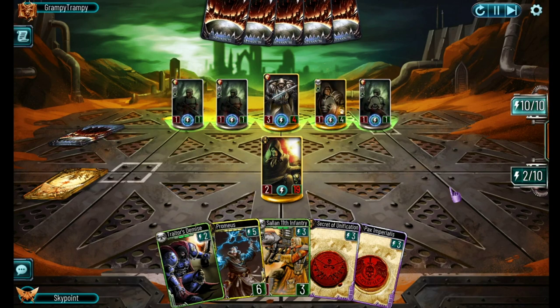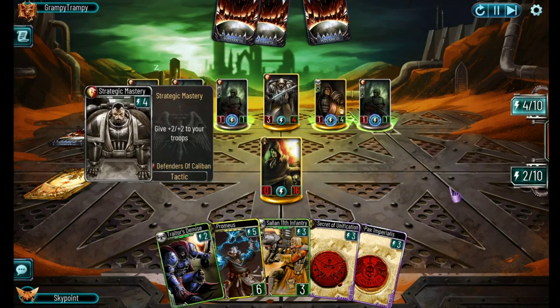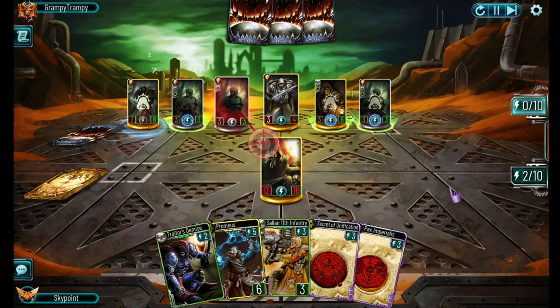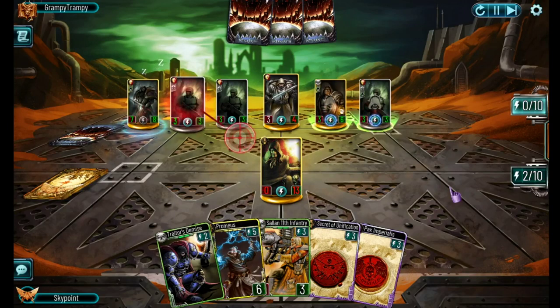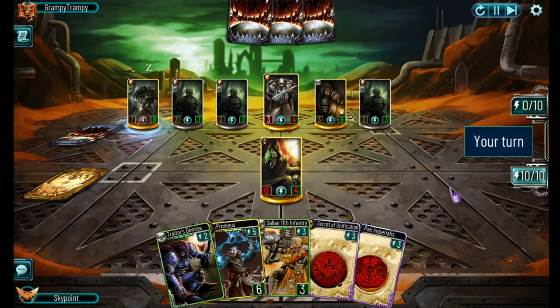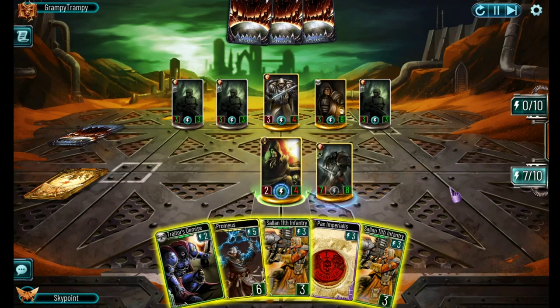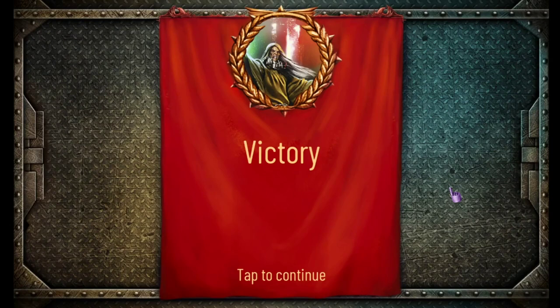Maybe I should have thrown them into each other - oh well. Damage and Strategic Mastery - dangerous situation. He'll be able to do twelve damage to me, then I can use Secret of Unification to steal his guy and kill him - perfect! He did something unexpected at the end but it was too little too late - I already won. I do Secret of Unification, grab his most powerful troop, throw it into him and it's game over. This was really interesting - as soon as he triggered his reckoning I stopped playing troops altogether, triggered my own reckoning as soon as I could, then just pulled out the seals I needed to win.